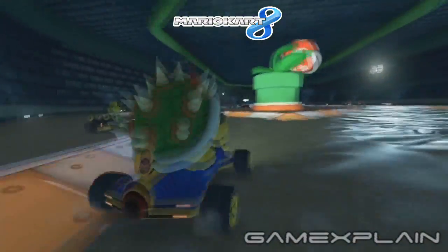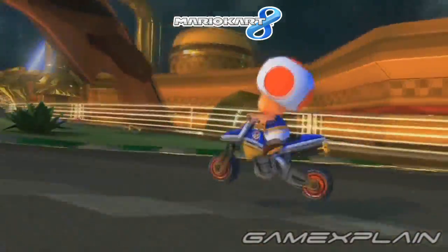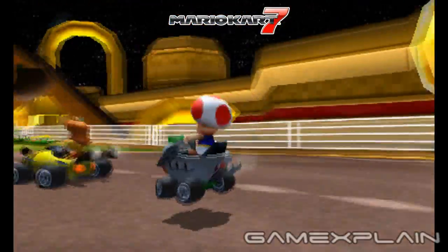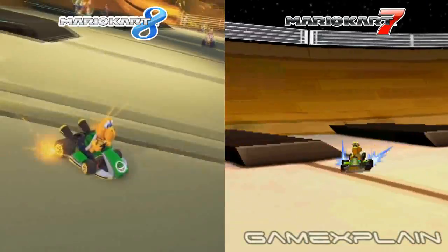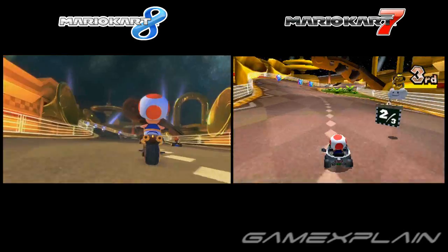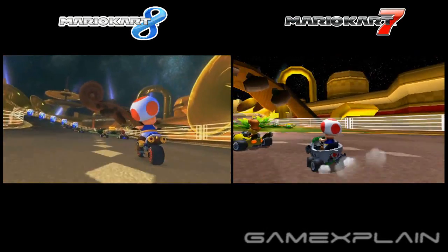Because each of the scenes is so short, we'll actually show each one several times in a few different ways to help bring out the differences. For each of the 3 tracks, we'll first show the clip in the Mario Kart 8 trailer, followed by our recreation of that scene using the game the track first appeared in. We'll then show a split-screen comparison with Mario Kart 8 on the left and the original on the right, which we'll repeat in slow motion. Finally, we'll do a full-screen comparison, also replayed in slow motion before moving on to the next track.